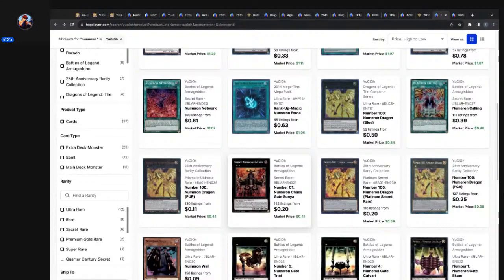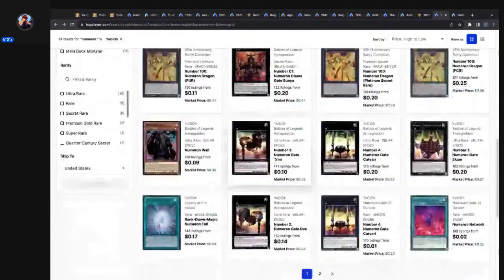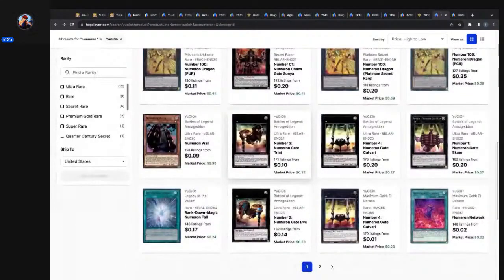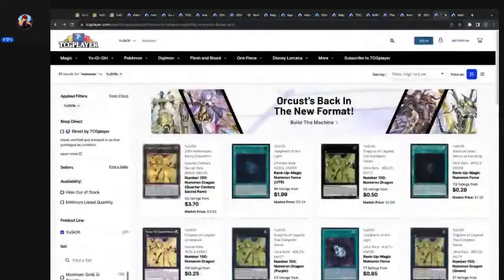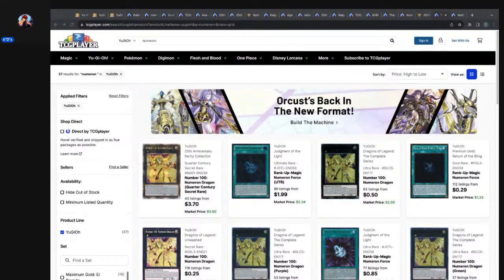In Battles of Legend Armageddon and Maximum Gold, they reprinted numbers one through four, Rank Down Magic Numeron Fall — they reprinted quite a few. I completely glossed over that. Maximum Gold El Dorado is such an easy set to gloss over, but that's normally the type of set where on a trip down memory lane you'll pick up on obscure printings.